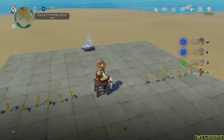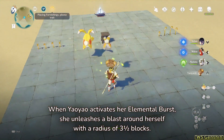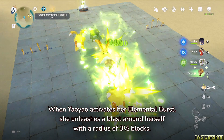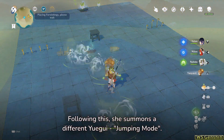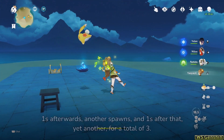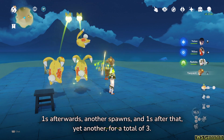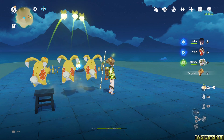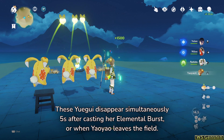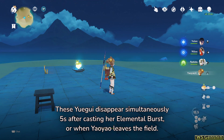When Yao Yao activates her Elemental Burst, she unleashes a blast around herself with a radius of 3 and a half blocks. Following this, she summons a different Yuigui — Jumping Mode. One second afterwards, another spawns, and one second after that, yet another, for a total of 3. These Yuigui disappear simultaneously, 5 seconds after casting her Elemental Burst, or when Yao Yao leaves the field.